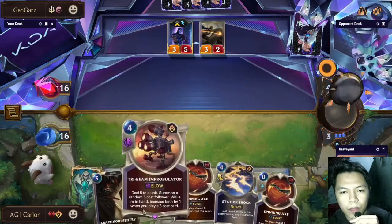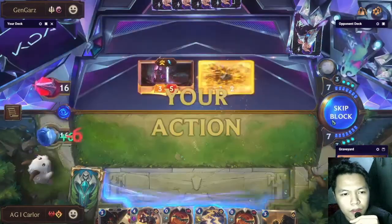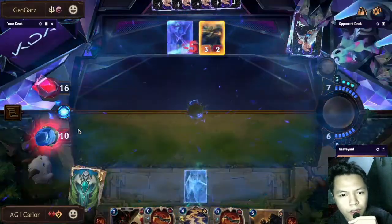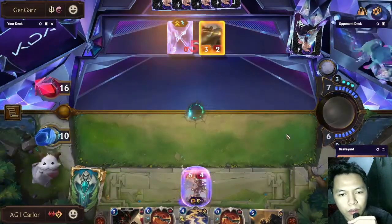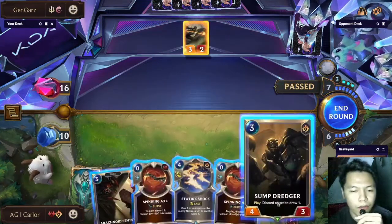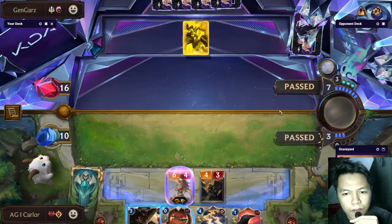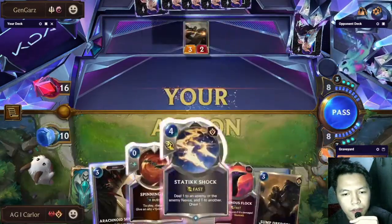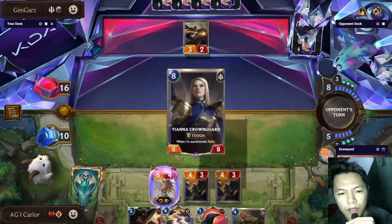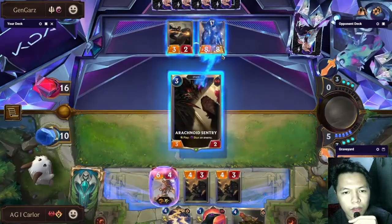Our Tribeam Improbulator is getting bigger. He open attacks for a total of 6 damage, and then we Tribeam the Shen — we need to Tribeam the Shen as early as possible before the opponent could draw a Deny. We got a very high-roll Ruin Runner, one of the best cards of this expansion. We're drawing Sump Dredger with a spare axe as discard fodder.